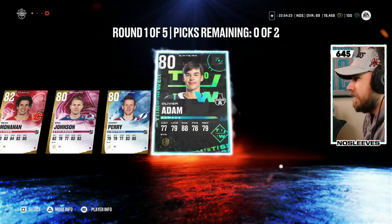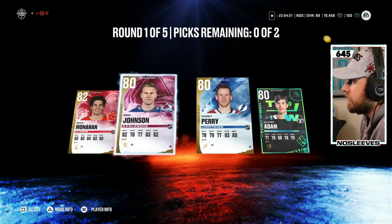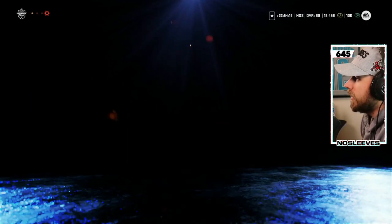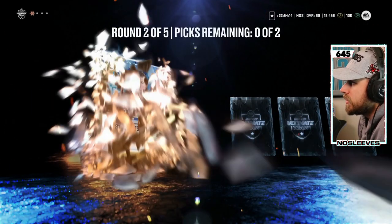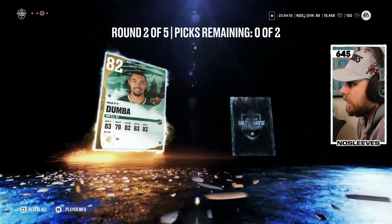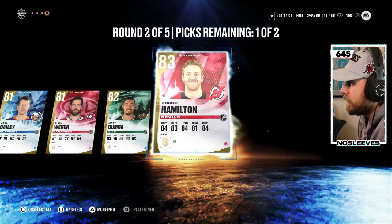We'll go with that. On to round two, pack number one — looking for a diamond juicer pull. We get Josh Bailey, Shea Weber, Matt Dumba, and Dougie Hamilton. We have our first 83. Dougie Hamilton, welcome.